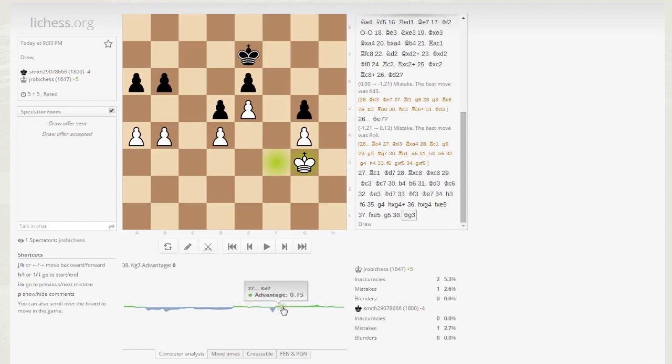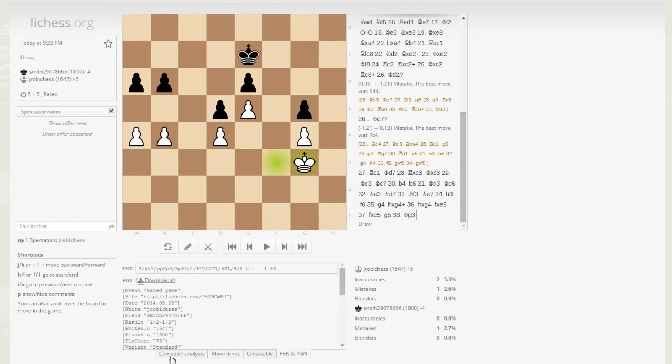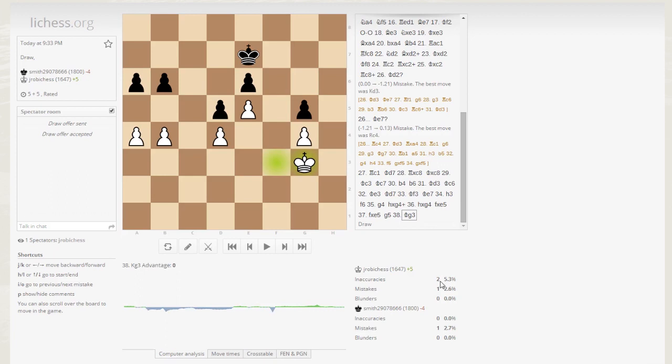It's got all kinds of cool little nifty features that I find out every time I log on. What's this move times one here? Look at that - graph for move times, how much time is taken per move. Cross table. Export PGN. Awesome. Alright guys, hope you enjoyed the video. It wasn't a loss, it wasn't a win - it was a draw. But you know what? That's what happens sometimes in chess. So take care. Thanks for watching the video. We will see you next time.